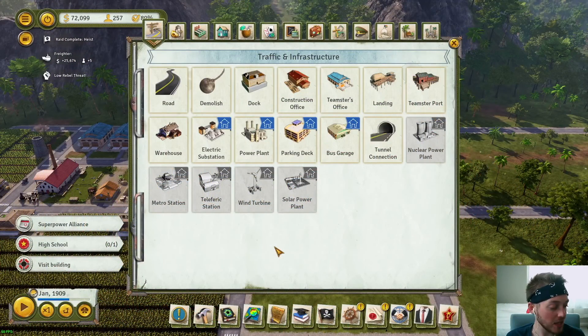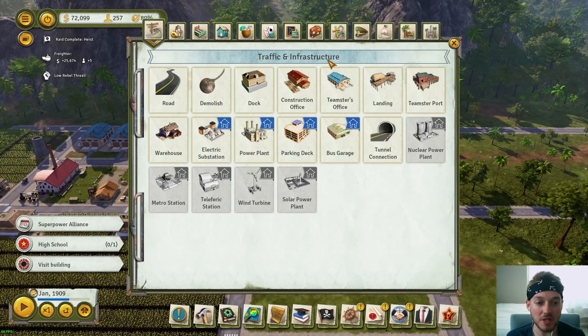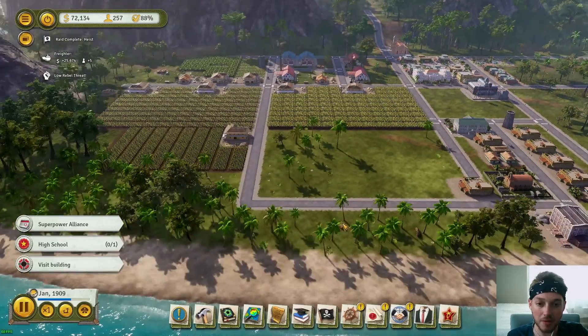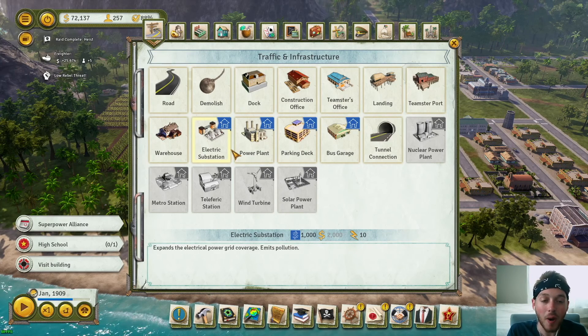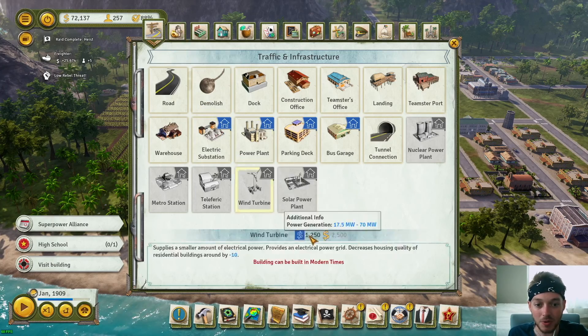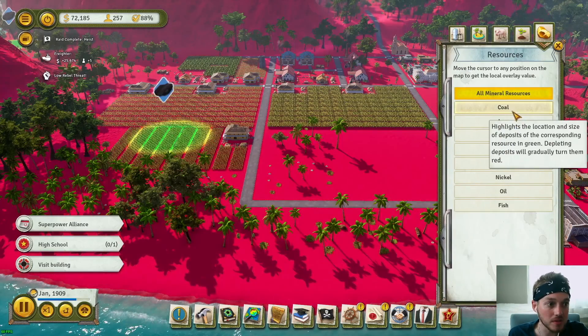All right guys, it is time — episode number, I think it's 17. Traffic and infrastructure is what we're going to talk about today. I would like to get more industry in here but I also need power — we need electricity. It's the World War era, it's 1909. Benjamin Franklin has already invented electricity, why don't we have it yet? In order to do that we need some coal. Do we have coal on the island? We can check the overlays, we can go to resources.